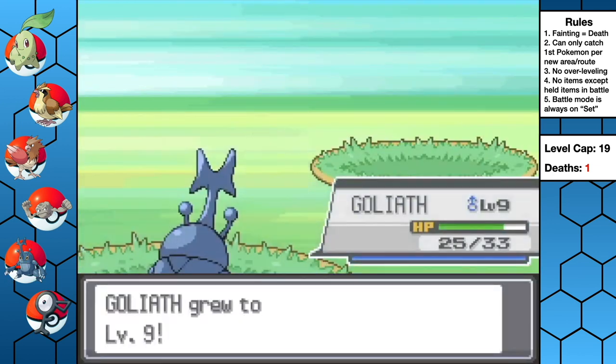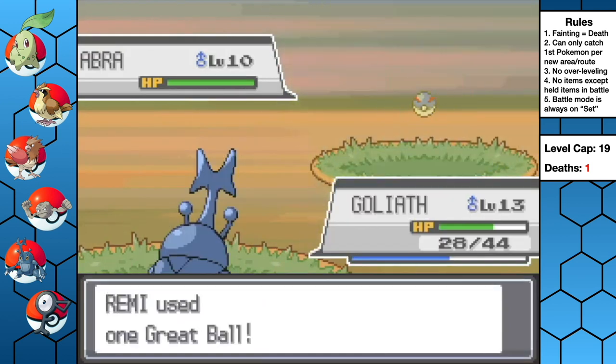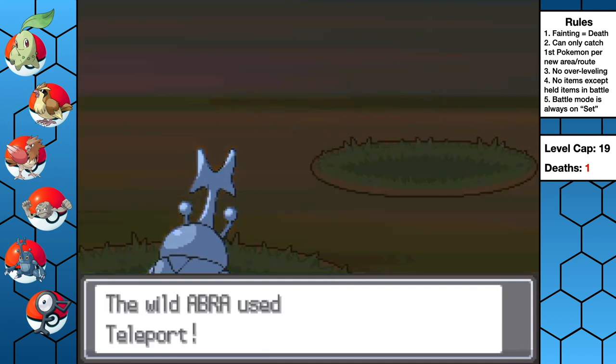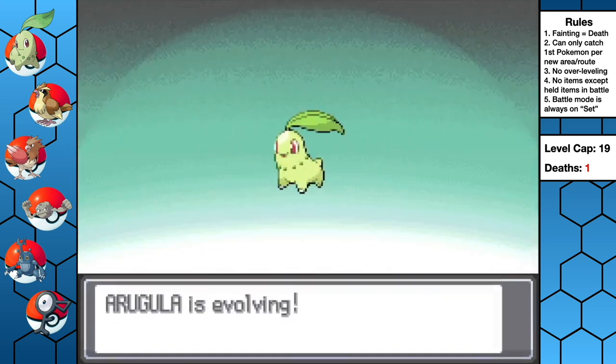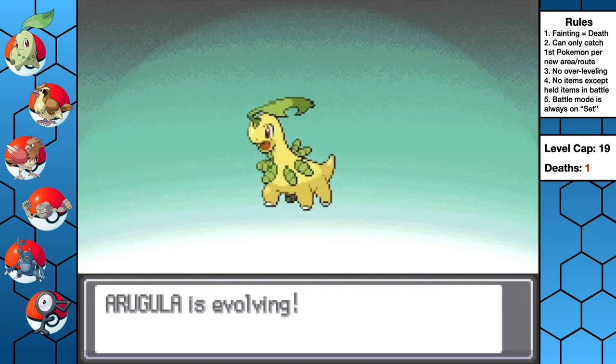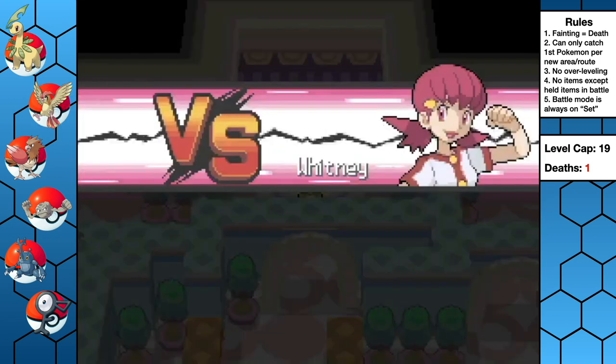After a bunch of grinding, we make our way toward Goldenrod and find an Abra in the grass. We throw our best Pokeball at it, but it doesn't work and it teleports away. Oh well. On our way, Taya evolves into a Pidgeotto, and Arugula evolves into a beastly Bayleef. After looting the local warehouse, we're ready to fight Whitney and her infamous Normal-type team.